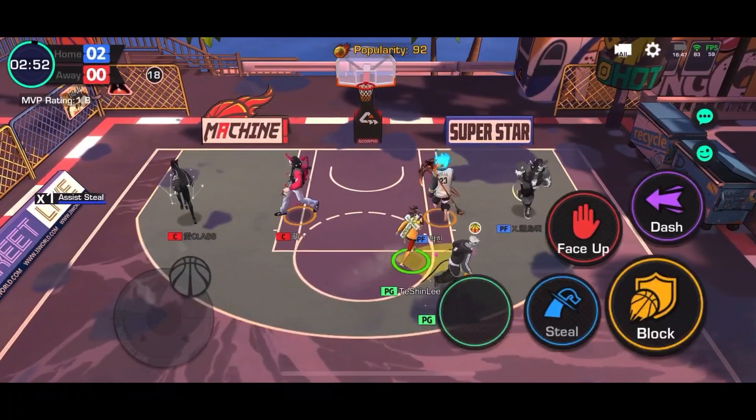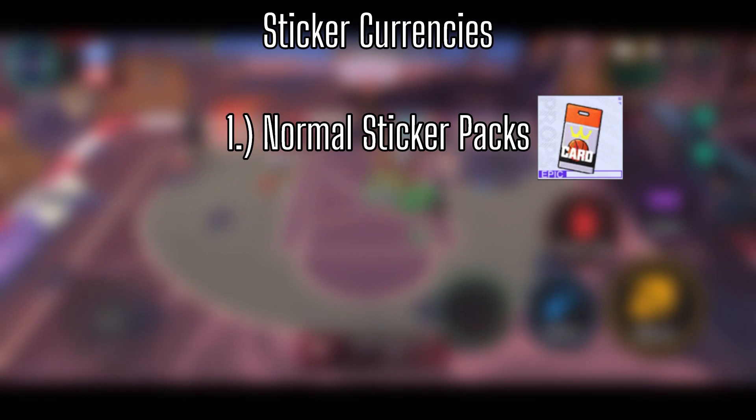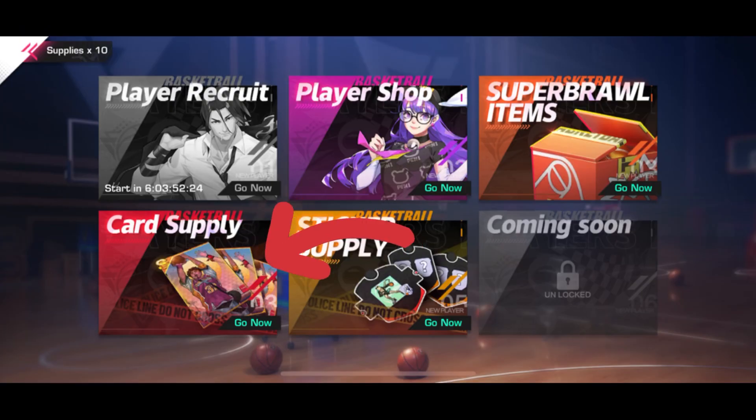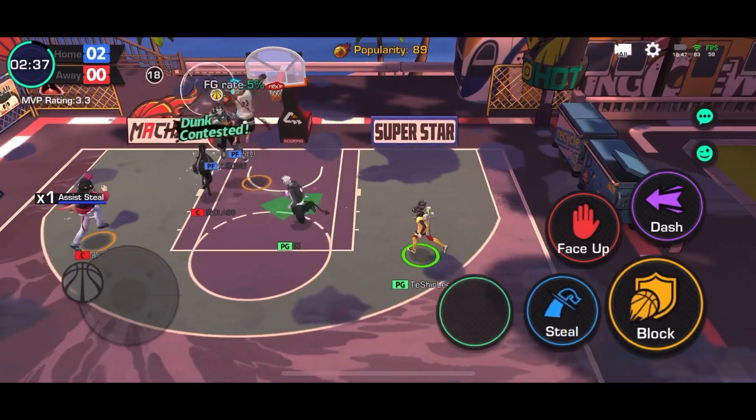Next we'll be talking about the sticker currencies. There are two types: the normal sticker packs and the premium sticker packs. To obtain these currencies you have to draw cards from Card Supply. After using a certain amount of packs, you'll complete weekly quests that give these currencies. This is the only way I know of personally, outside of the shop.